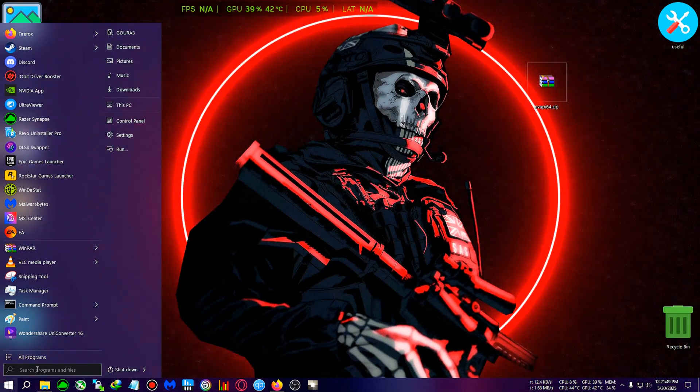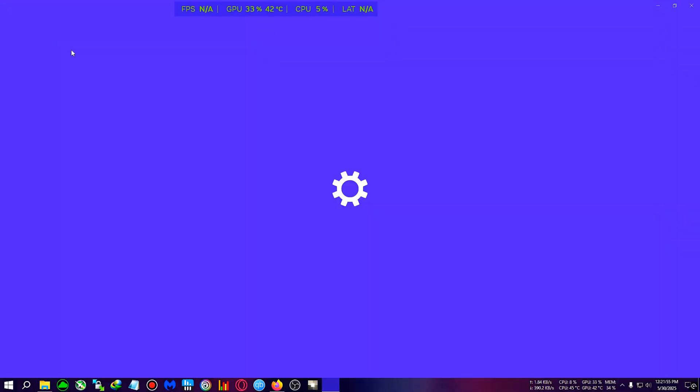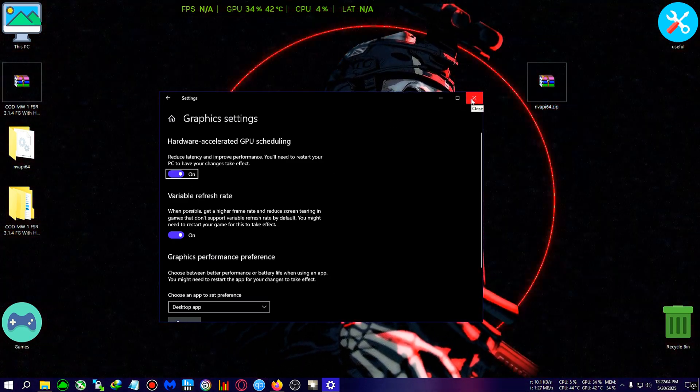Once again, you need to turn on HAGS. Go to your search menu or run menu, type in 'graphics', go to graphic settings, and make sure Hardware Accelerated GPU Scheduling is turned on. If it's not on, turn it on and restart your computer.